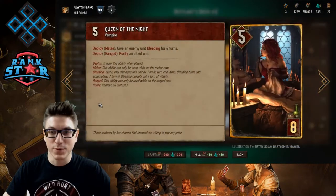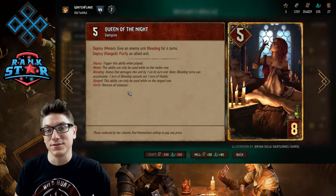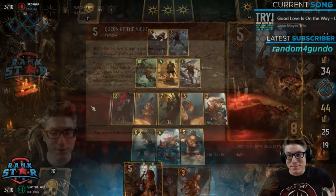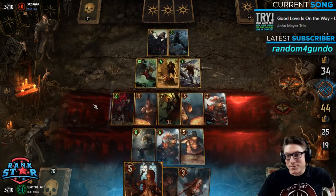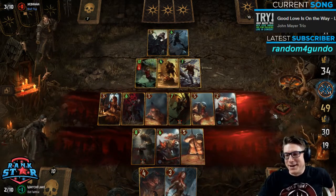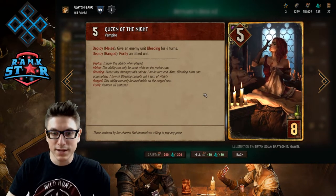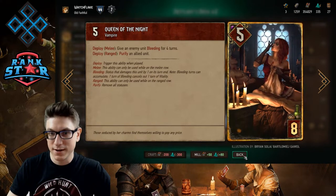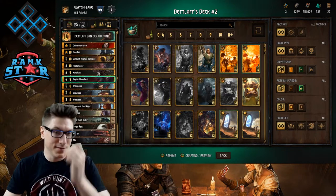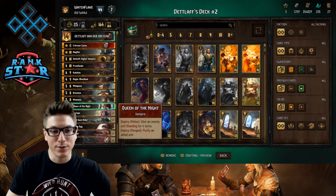Queen of the Night is a great card. She has Purify on the ranged row, which is great — for instance, if your Detlaf gets locked you can purify. At the same time, you can place her on the melee row for a relatively long round: four turns gets you four bleed value, so you're getting about nine value out of an eight-provision card. She's got the vampire tag so she'll grow under the Blood Moon. I consider her an auto-include in this build, and I could see her being played just for the purify factor and nine-point ceiling in many decks.